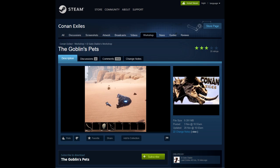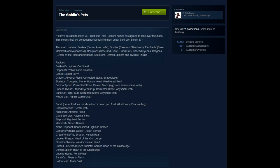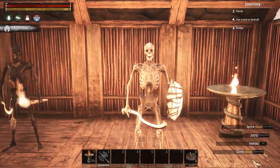It's called The Goblin's Pets, and it adds new kinds of pets to the game, which include skeleton minions. I couldn't figure out how to craft any of the skeleton pets, and the mod description isn't very helpful in that regard, so I decided to just spawn the minions in.